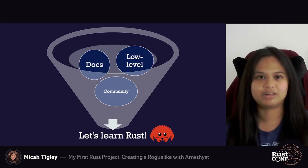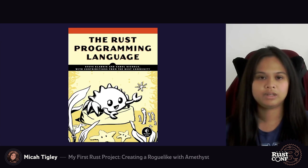It also helps that the language's mascot is pretty cute. Like most people getting started with Rust, one of the first things I did to jumpstart my learning was a combination of reading the Rust programming language book and trying out some of the concepts in the Rust playground. This was a good way to get a bit of a foundation before jumping into actual Rust projects.